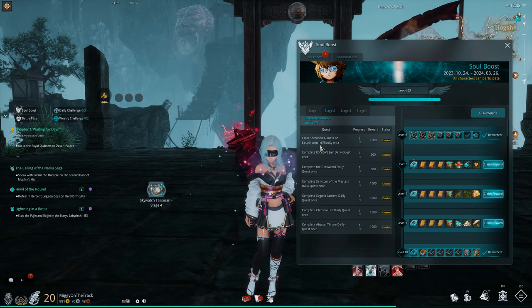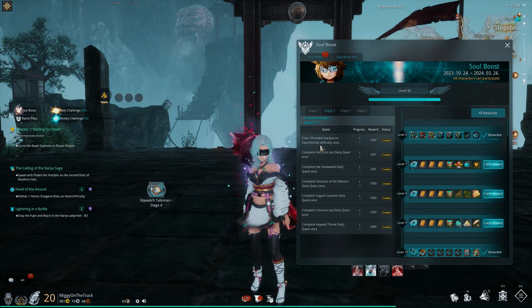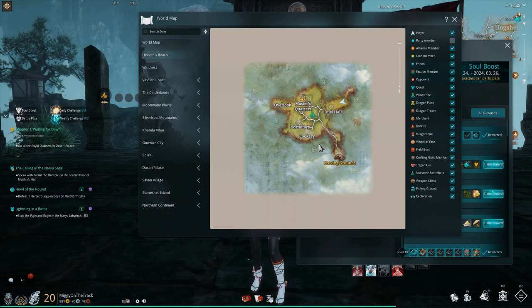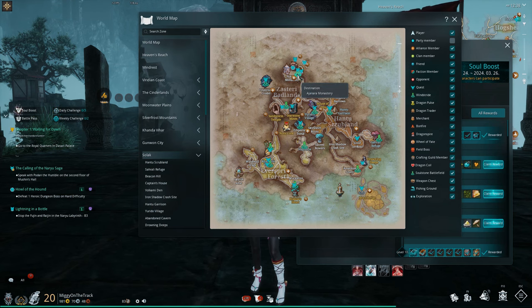The first quest is to clear Shrouded Agenara on easy or normal difficulty. As a new player, you want to focus on easy mode for everything. Click M on your keyboard and go to Soul Lock, then go to the Agenara Monastery.